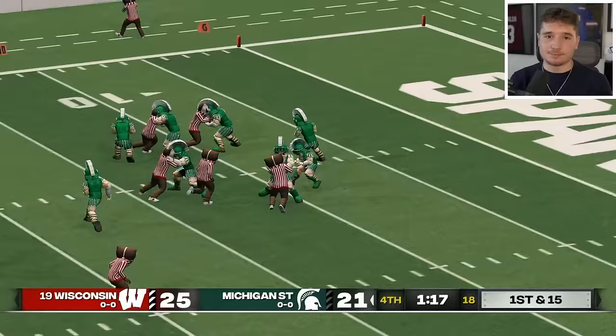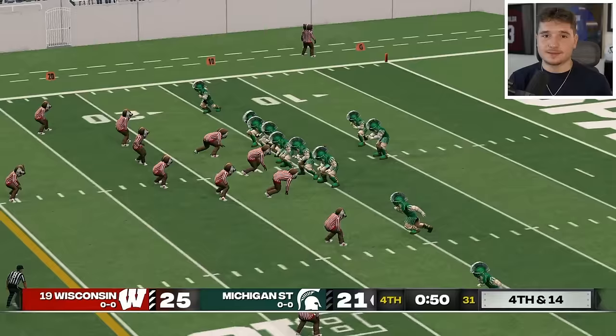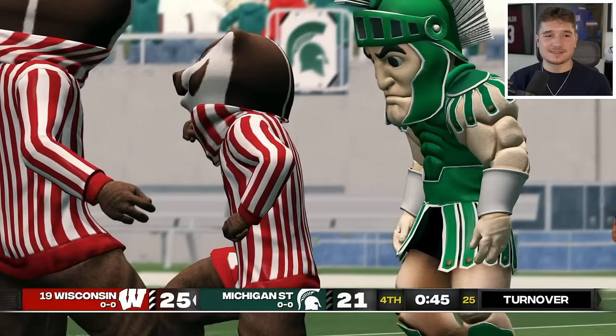Believe it or not, at one point in this game Michigan State was up 21-0, but they've given up 25 straight, and the Badgers' defense hasn't given up any points in the second half. They just forced a fumble, making it fourth and 14 — if the Spartans don't pick this up, they're eliminated. The ball is swatted down, so Wisconsin is going to win on the road.